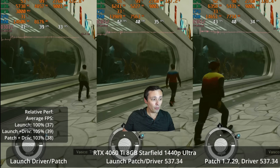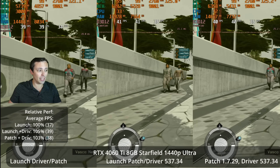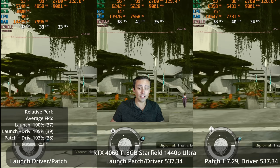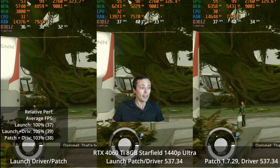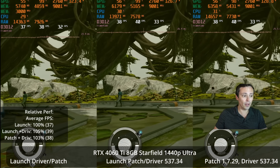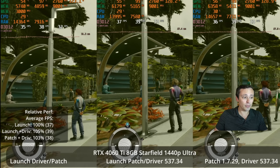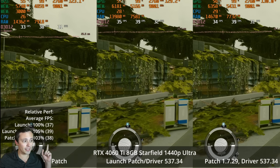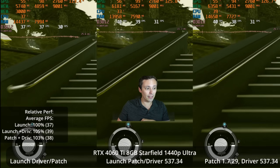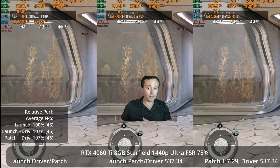Now what we're looking at is GPU performance. On the left side of the screen, we have the launch version of the game and drivers. In the middle of the screen, this is the 4060 Ti 8GB tested yesterday — still the launch version of the game but with the Nvidia driver that introduced resizable bar. And on the right side of the screen, we have the new patch 1.7.29 and the rebar profile. Performance is roughly the same, again kind of margin of error — at least at these settings. This is 1440p ultra settings with no upscaling.